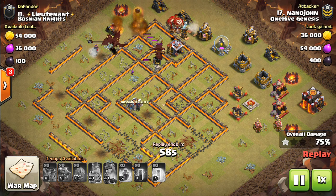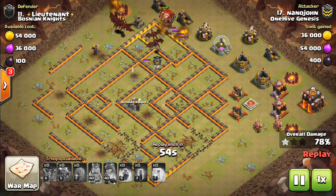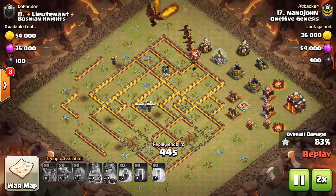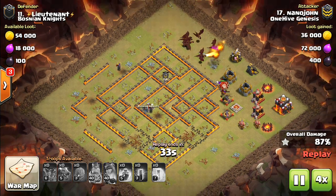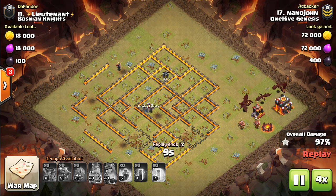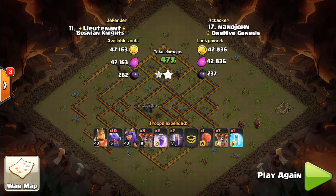That is something that should scream to you: if you see a base where all four air defenses are only guarded by a multi inferno that's smack in the middle of them, bring out that bat spell freeze-rage combination. Fast-forwarding — you can see there's like six or seven dragons left up, which is almost all the dragons we began with here. So one more Town Hall 10, then we'll wrap this up.